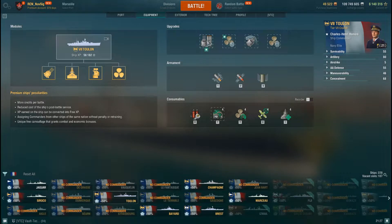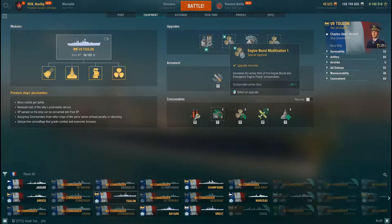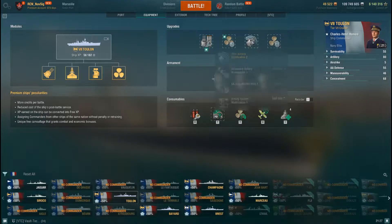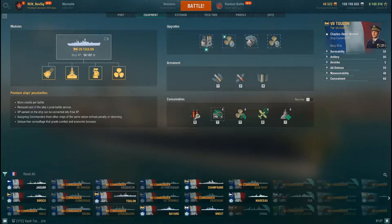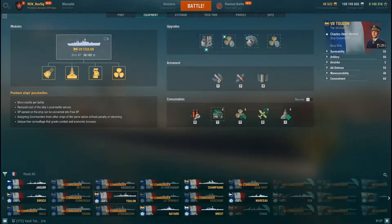As always, I take armament modification. I take the engine boost — my engine boost gives me four minutes and 17 seconds of boost, which is up there with the tier 9 Georgia. I take main battery modification for traverse speed because of how bad it is. I'm also looking at aiming modification — I'll get to that in a minute. I take propulsion modification because I want to juke and jive, since she's not a brawler.